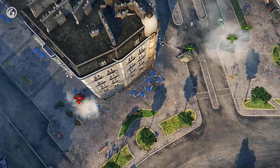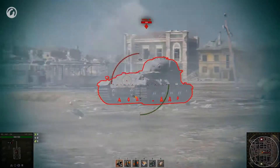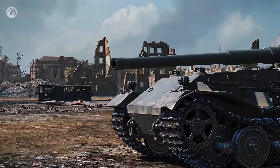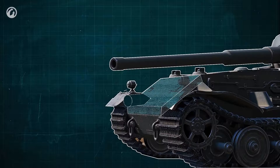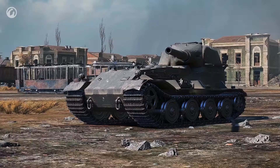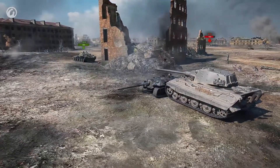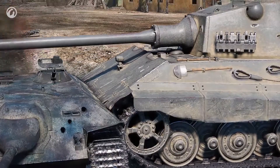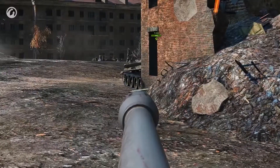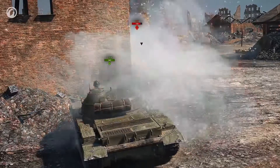World of Tanks players call it blocking damage. It is based on the rules of penetration mechanics. A vehicle will block a hit if the armor's relative thickness is higher than the shell's penetration capability, the shell hit a screen or external module and lost energy, or a ricochet occurs. An experienced player would position their tank so that shells hit the armor at more than 70 degrees to the normal and ricochet — this is the side-scraping position.